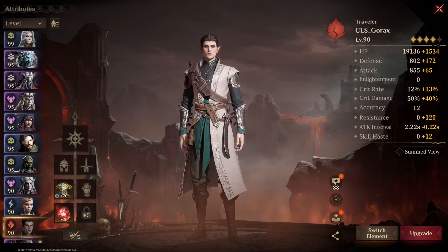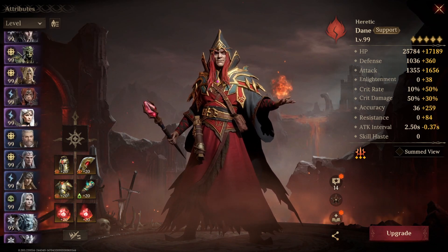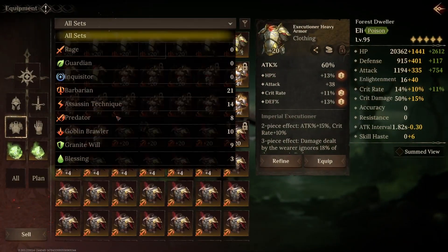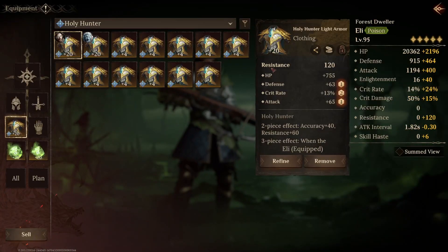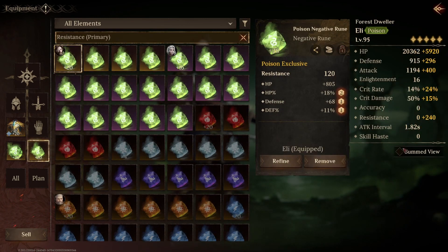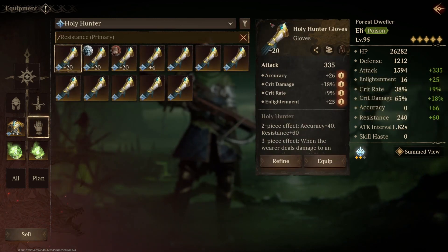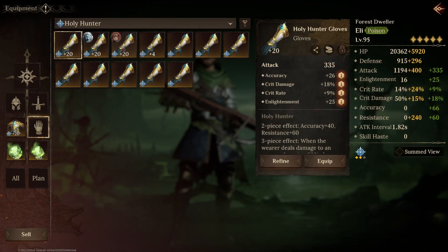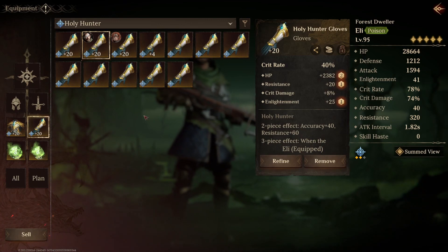Let's go for something we don't use too often. Holy Hunter — we go for resistance equipment: 120 just from the chest. Then you look for resistance level 20: 240 — we're basically there. Then just any pieces of other equipment with a single resist, even a rune, and you can get there. Let's go for a glove that is actually very useful: 320, and that's all the resistance we need for Ravatrix.